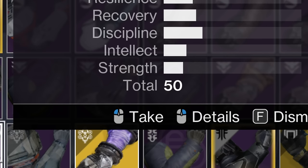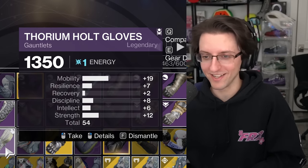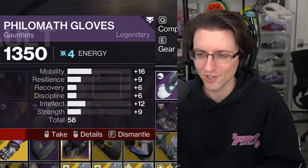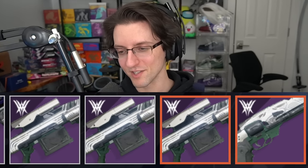There's a 50-stat piece right here — that's a quick delete, that's a delete, that's a delete. Those are trash, I'll trash those immediately. You don't really have a storage problem with 150 slots — you've got more of a brain problem. Let's look at some of these Iron Banner snipers.